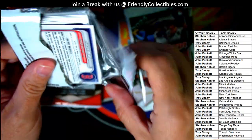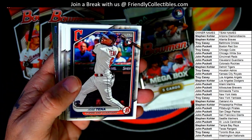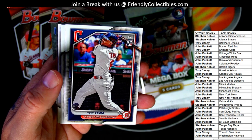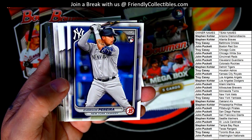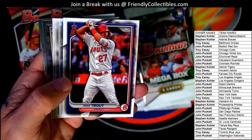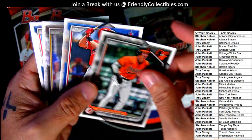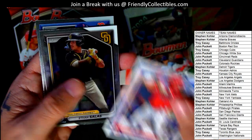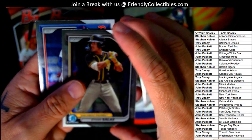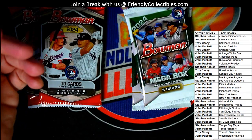This is such a great break for the price, man — getting in on Bowman, being able to take a shot at some of these huge hits. Bowman Pereira rookie, there's a Yoshida, Mike Trout. Rios, Ethan Salas, and Marcelo Mayer.